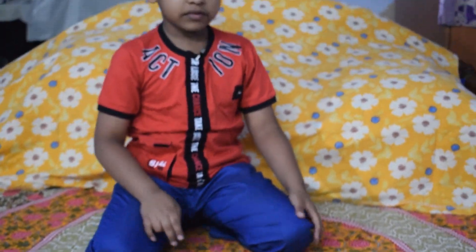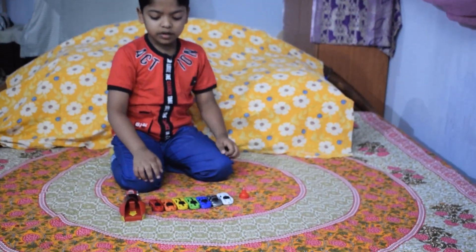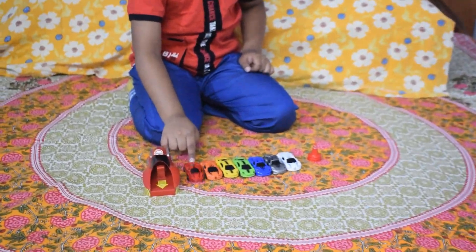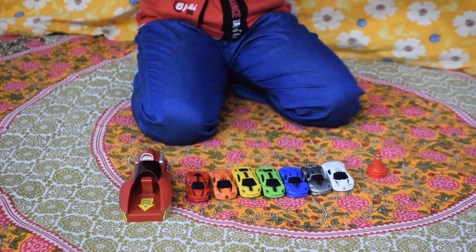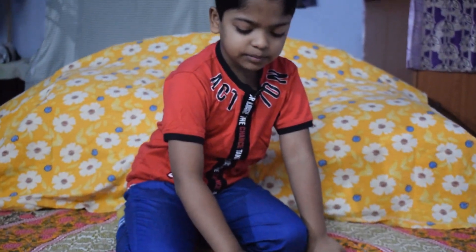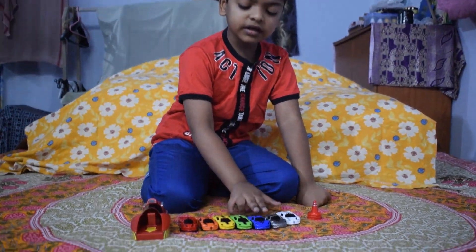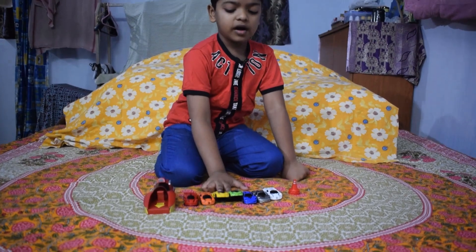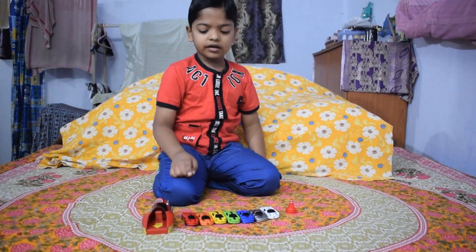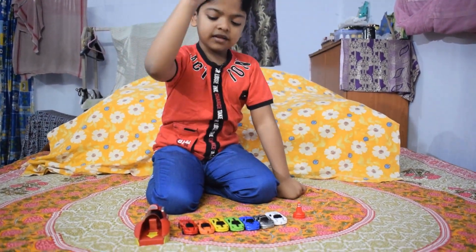Some of the cars are the same but the colors aren't the same. This car's body and color are all different. These two bodies are the same, and these two bodies are the same. Let me tell you the rainbow colors: red, orange, yellow, green, blue, gray, and white.